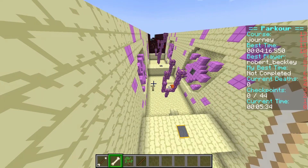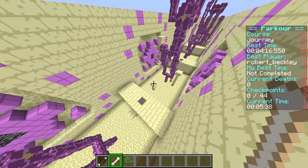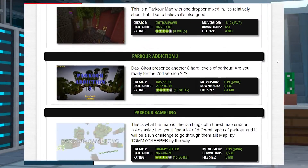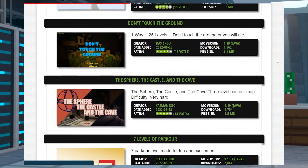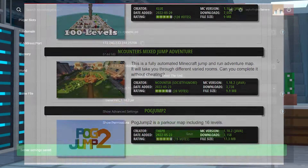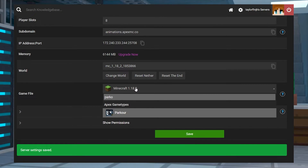The parkour minigame allows players to navigate from platform to platform and compete for the best time or prize at the end. There are thousands of maps and plugins available to create a parkour server, but setting them up can be tedious and overwhelming to new server owners. The good news is Apex made this process a lot easier by creating a pre-made game mode just for playing parkour. Let's go over how to get started.